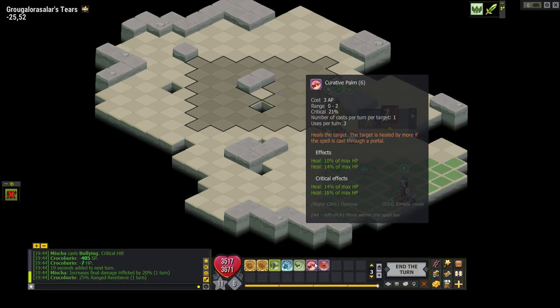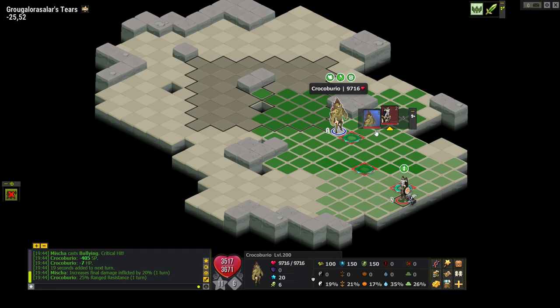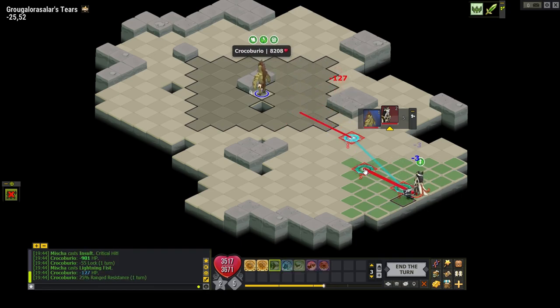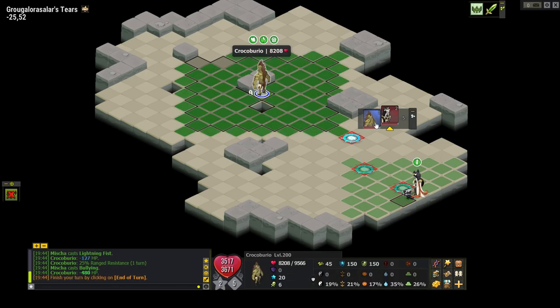Since Elio heals are based off of percent max HP, 10% of his HP is going to be about 1,000 HP. When Crocoburio is at full HP, we're going to be wanting to damage instead, and always use your damaging ability first — mine is Lightning Fist, because it's only 3 AP, it hits a lot, and it doesn't push him. If you're going to use a pushing ability, it gives him 25% range resistance, which means your next abilities aren't going to hit as much. There probably is a way to do bullying first and then Lightning Fist, but I don't really care to set it up like that because that just takes longer.